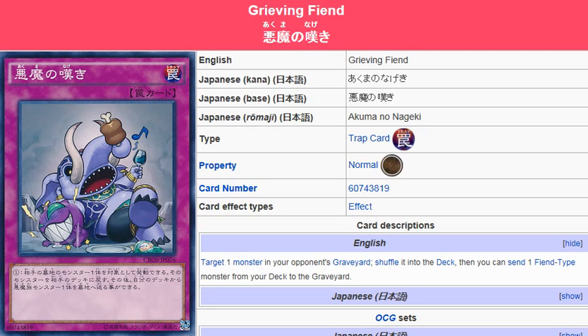On the flip side, even if you're just targeting one monster so you can send one Fiend-type monster from your deck to the graveyard, it's still good. Whether you're using the Fables, the Infernoids, or the Dark Worlds, this works good in any Fiend-based build that runs from the graveyard or can utilize monsters from the graveyard.